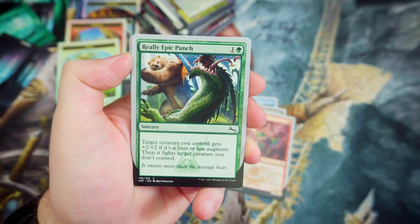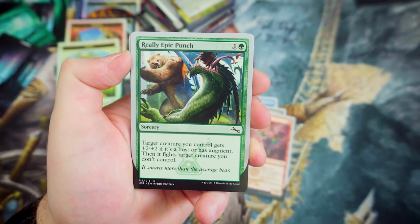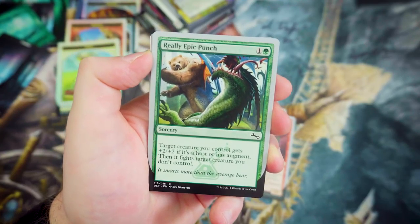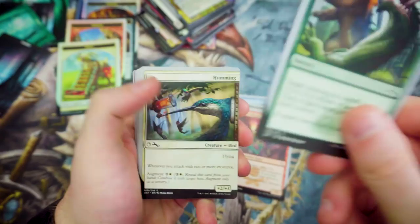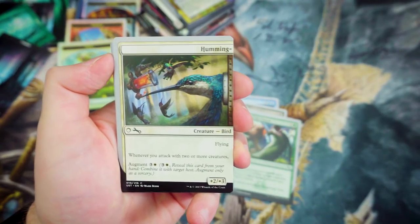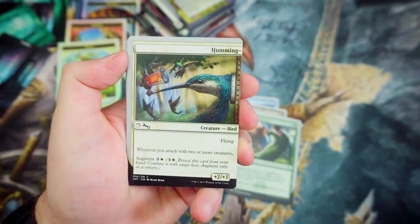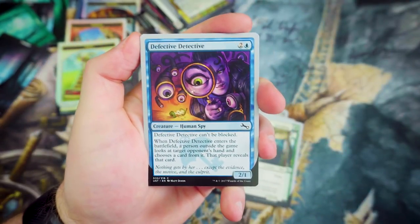Really Epic Punch — for 1 and a Green, target creature you control gets +2/+2. If it's a host or has an Augment, then it fights target creature you don't control. Who doesn't want to give one of their creatures a Really Epic Punch? We've also got a humming version of the Augment — whenever you attack with two or more creatures, something happens and it'll give Flying as well.